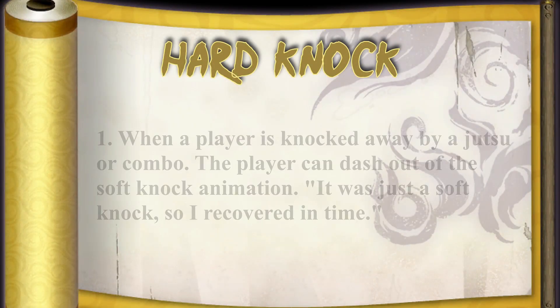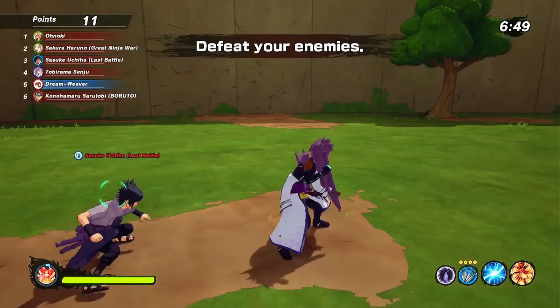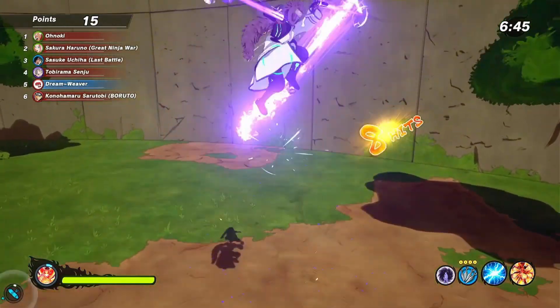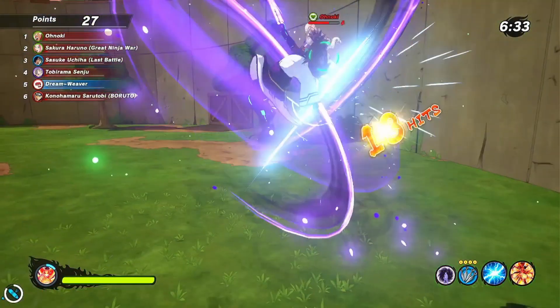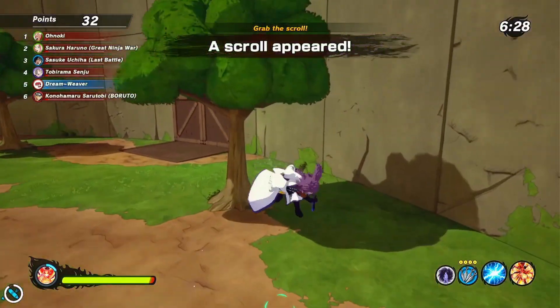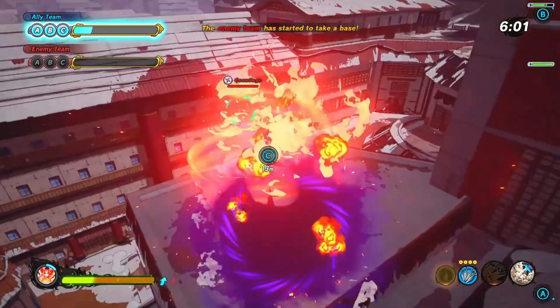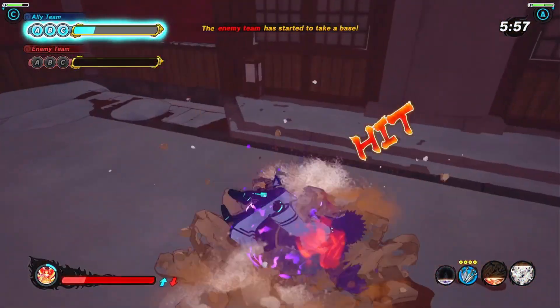A hard knock is a mechanic in the game so that you cannot get infinitely comboed. When you get hard knocked, you fall to the ground and you can't be hit because you have a certain amount of invincibility frames. Unless they have some kind of way to reset the combo counter — like using flame lightning to pull you back up or universal pull — they won't be able to continue to combo you after you get hard knocked. This can also cause you to pitfall. You can sub out of a hard knock, but you can't dash out of it like you can with a soft knock.